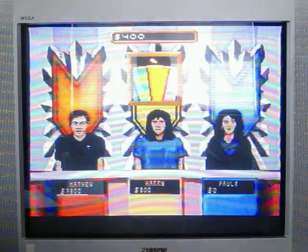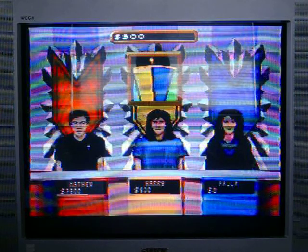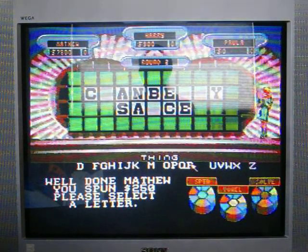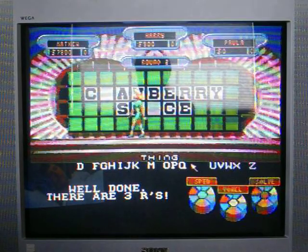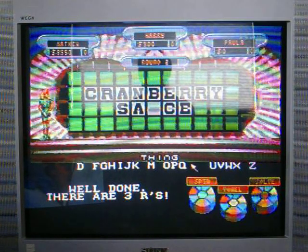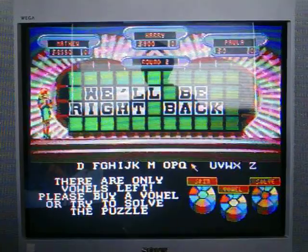I'm going to go for it — oh, too much. 250. Cube and letter — R. There are three R's, now they're $750. I was wondering why you didn't say that when I had the $2,500. It didn't dawn on me — I don't know why I was thinking C instead of R. But there are only vowels left, so we'll stop here for part one and see you for part two.